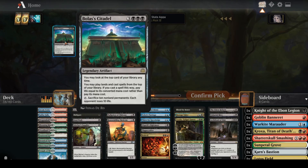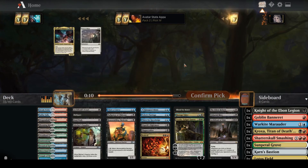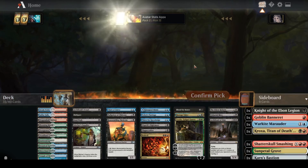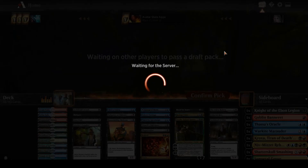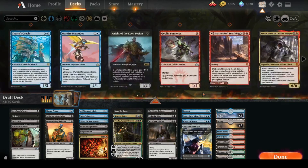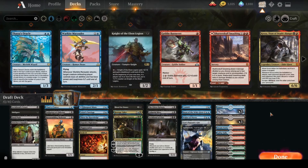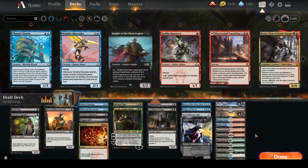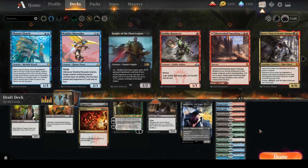Bolas's Citadel came back — I'm still going to take the land. I've got a lot of lands now. Maybe I should play Croxa — getting double red shouldn't be that hard, right? Maybe it will be. I only have four red sources.